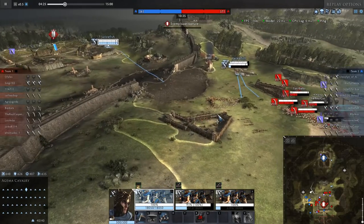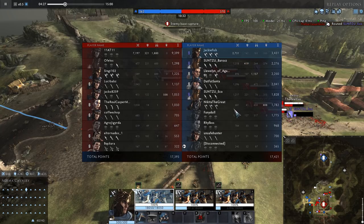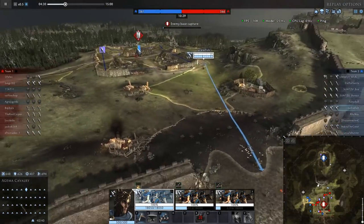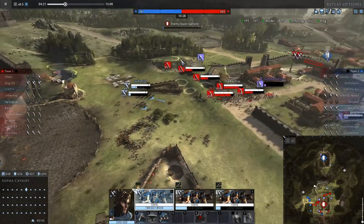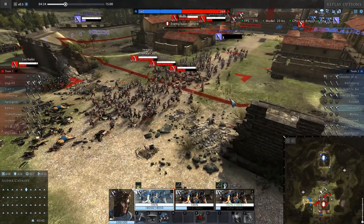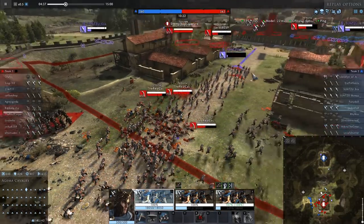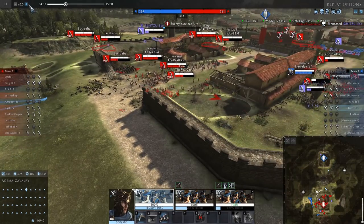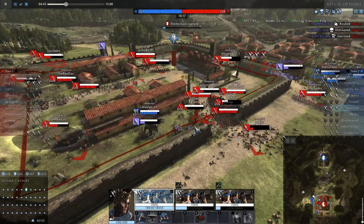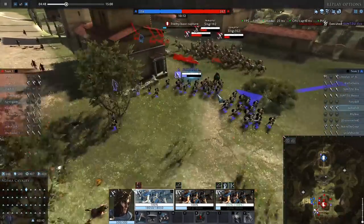The enemy reinforcements have now arrived. My forces are somewhat depleted after a few good charges. I'm killing it with 2,700 aggression so far in the battle. I'm going to bring up my last general unit — I left this unit back just to guard base, and now I'm going to bring it up to get some more charges. This battle is really close so far, only four points in it. The tier 8 Falxmen have turned up, and it's going to be a pretty crazy engagement. We still have some elephants left, which is really nice, and also a decent amount of cavalry.